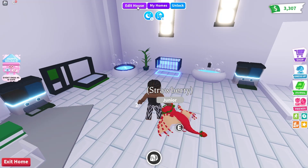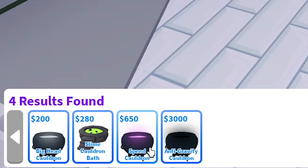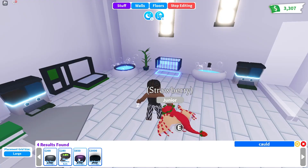We need to go to the edit house stuff and search for it. We can find this speed cauldron there, and it costs 650 dollars so we can buy it.